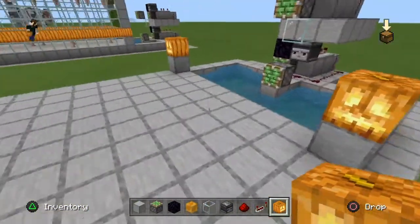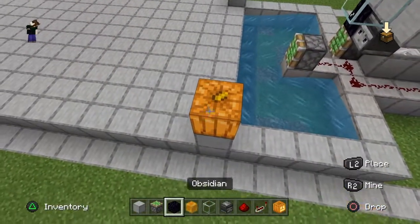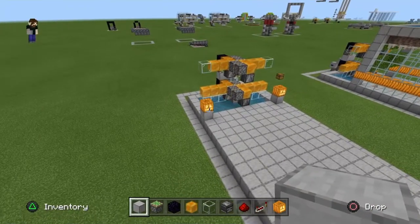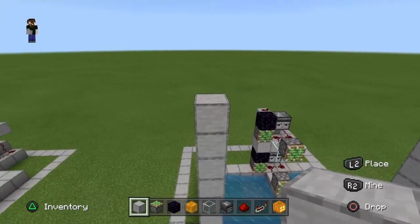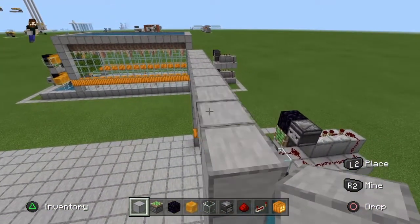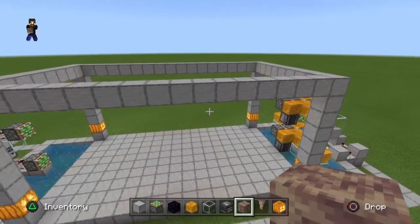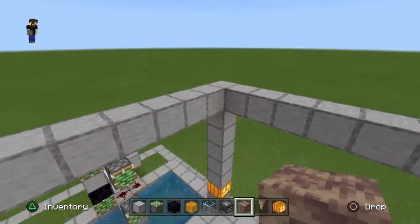From each corner, stack six blocks up. Once you've done that on all four corners, run beams going across from pillar to pillar on all four sides around the top of the outside of the farm.